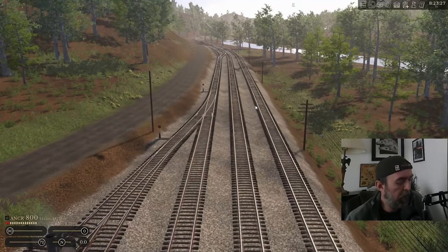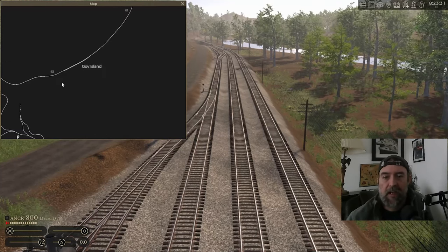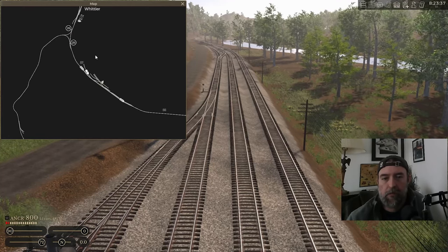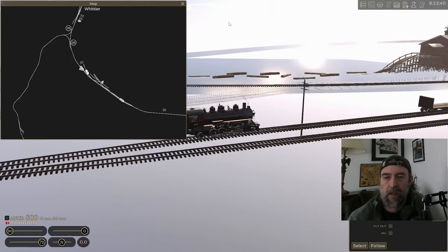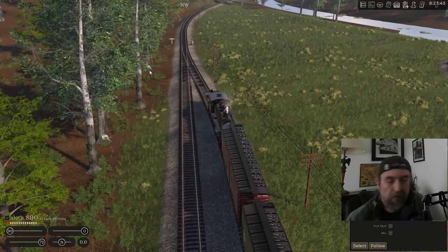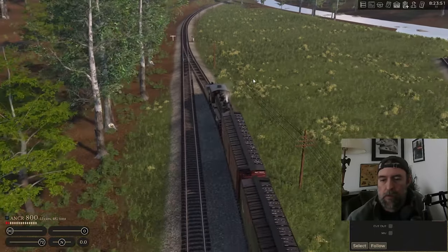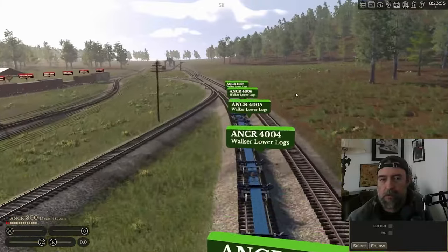We're picking up where we left off yesterday, exactly where we left off. We've got the passenger train - is it Ayla? He's moving north, and we've got the 800 down here at Whittier. We had to sort that mess out. It looks like he's just sitting cooling his jets, so we'll go ahead and line him. We'll let him go on about his business. We got all the Bryson cars here.